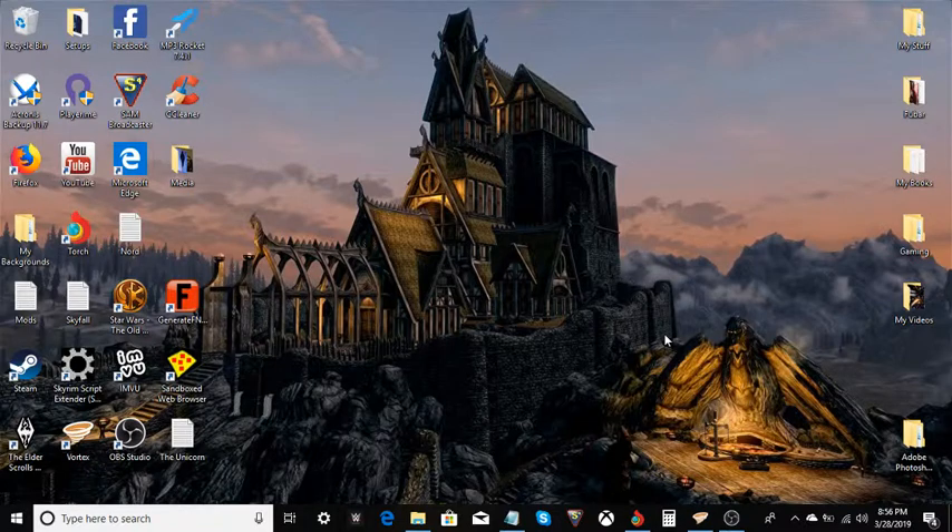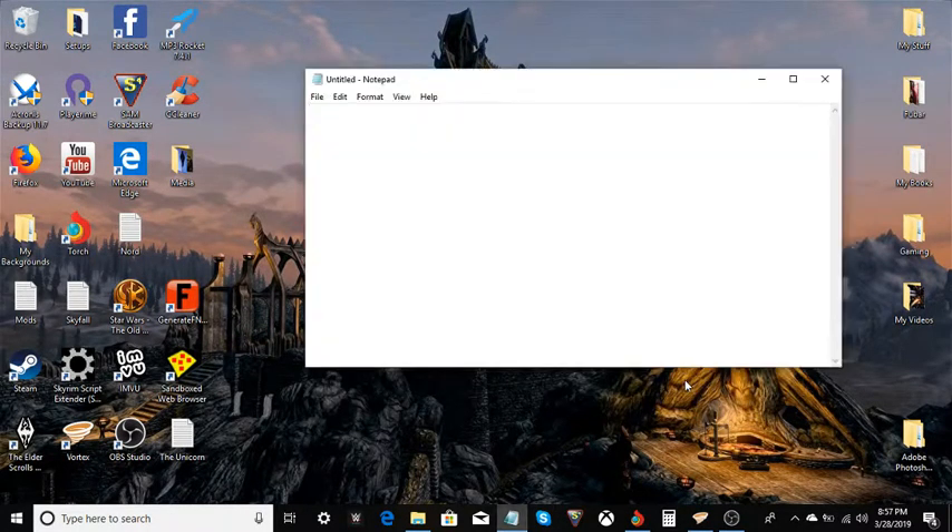So I figured, what's a build that I can do to create a batch file for, that I can also show those of you that don't know how to make a batch file, and that would be informative and helpful. So there are two things that you need. One of them is a program called Notepad. Most computers come with this program — it's very easy to find. If you don't already know where it's at, you can just go into your search bar. On Windows 10, just type in Notepad and it'll pop up. It is the only program that you need for this.